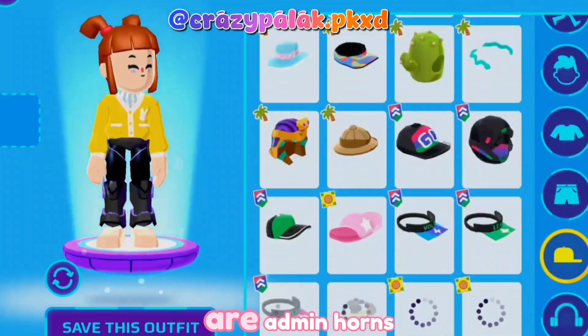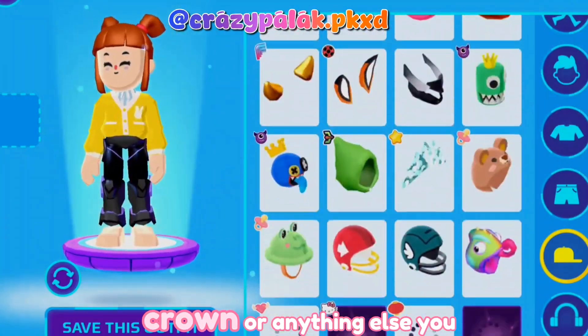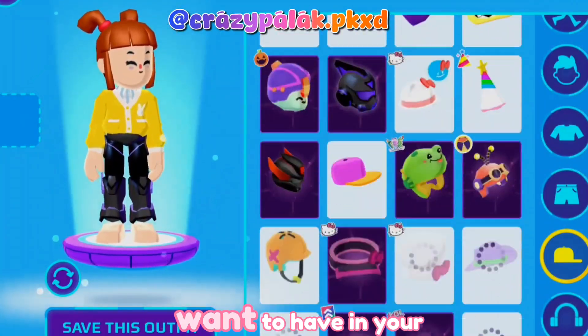For hat, the options we have are admin horns, Halloween side cap, crown, or anything else you want to have in your avatar.